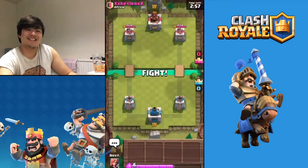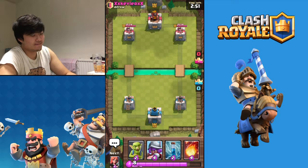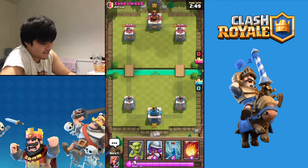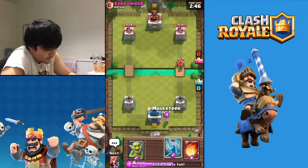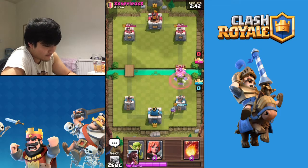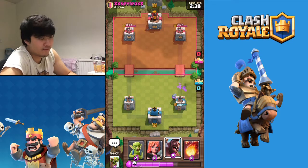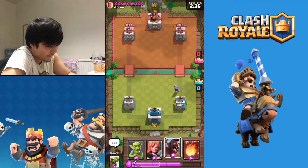One more game - what are the chances guys? We're just gonna have to find out. Already 3-4-1 - geez. This is probably a zap-bait deck - I don't want to zap. Yep, now I can zap. He's pushing the right lane which is out of my comfort zone because I usually do left lanes.